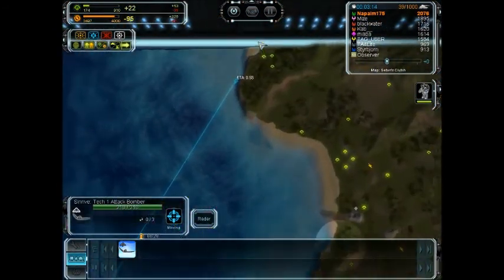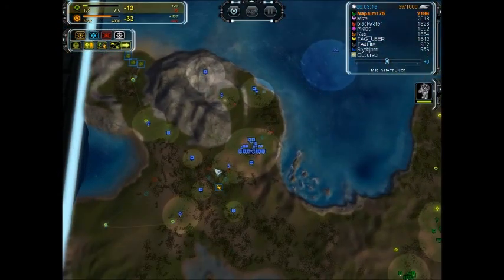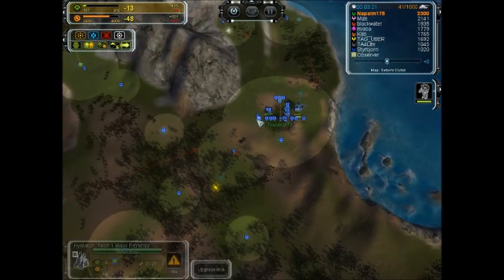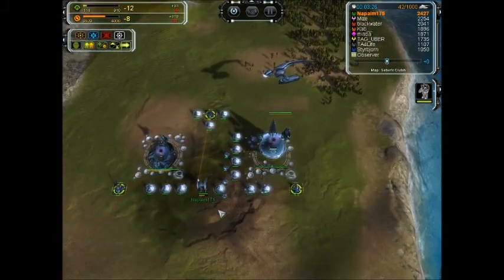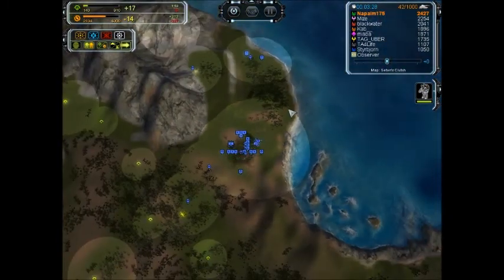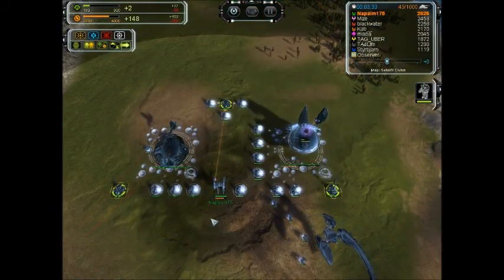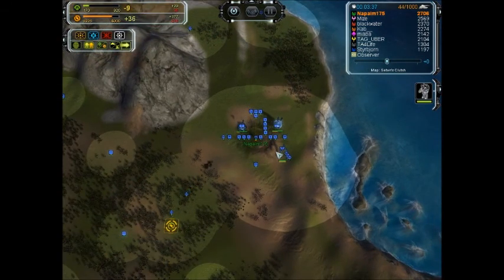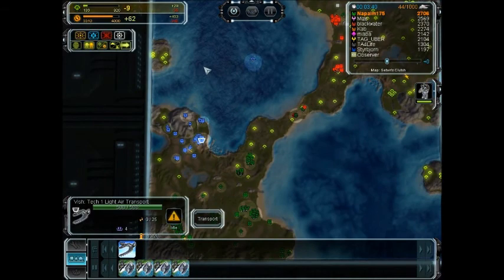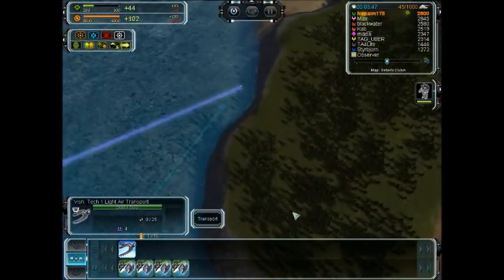This bomber is going to go in the general direction of these three mass extractors because they're very vulnerable. Now I'm making the first attempt to get the hydro. The transport is out — all four engineers are going to get on it. The economy is pretty stable. With these four engineers, I'm going to drop three of them on the island to get the island, and then the fourth one is going to go over here.